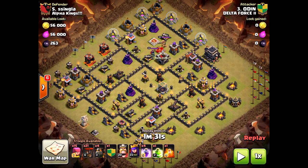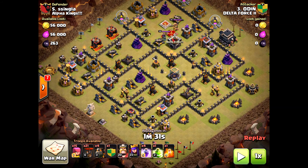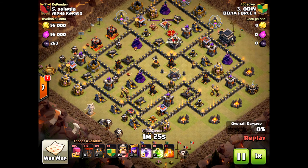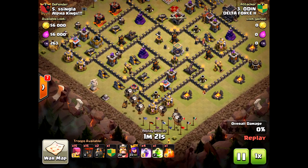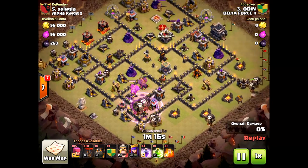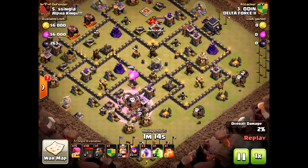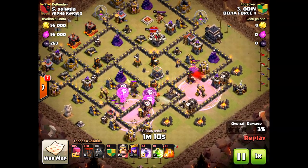This is another Town Hall 9 La Loon. The heroes are only level 20 and 23, going against level 25 and 30 — definitely outmatched. On this one it is important to drop the Loons first because there were no defensive structures able to hit them. He came from the south to steer clear of the Archer Queen and the Clan Castle — very smart.